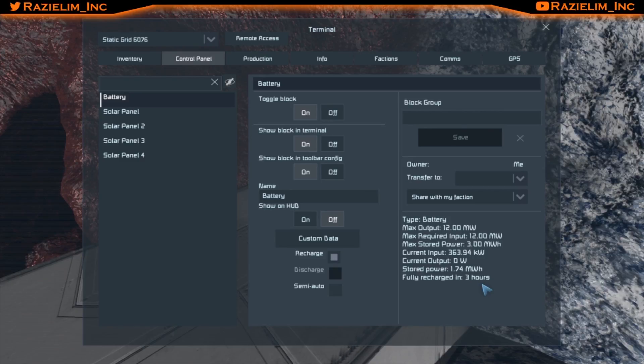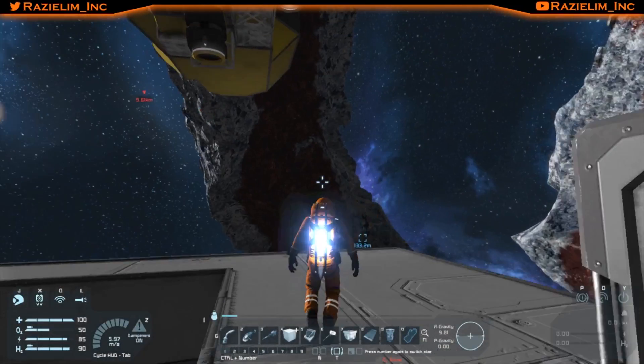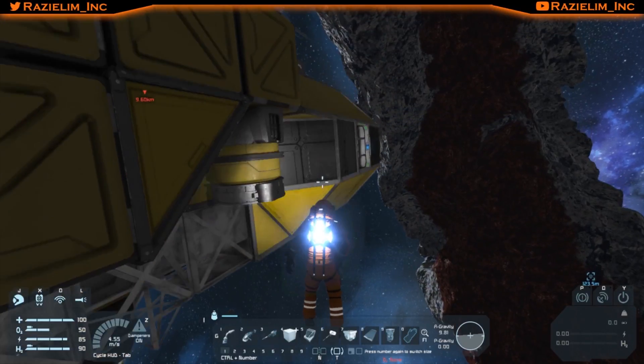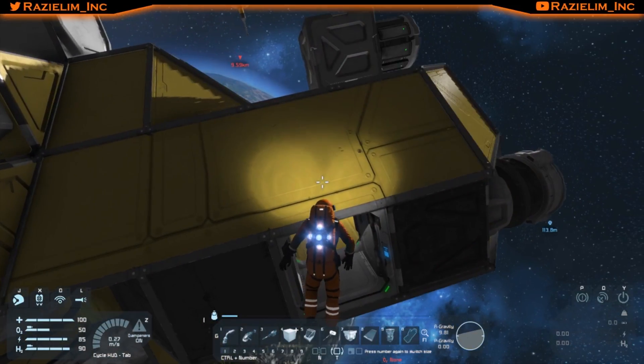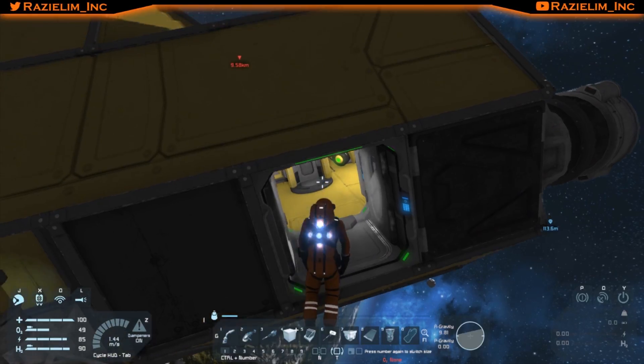We're probably going to put a medical room, a refinery, and an assembler here — bare bones at the very least. We may need a reactor as well. Let's take a peek at what I've got churning away. There's that solar glare again. That ship shouldn't be bothering us — I think it's just a cargo ship passing through. I've tried to take care of all the pirate ships.